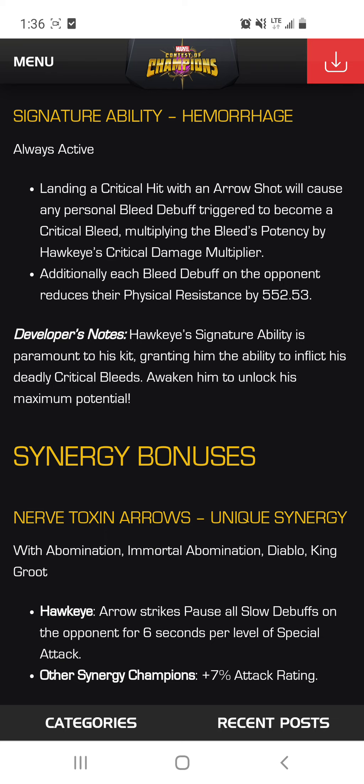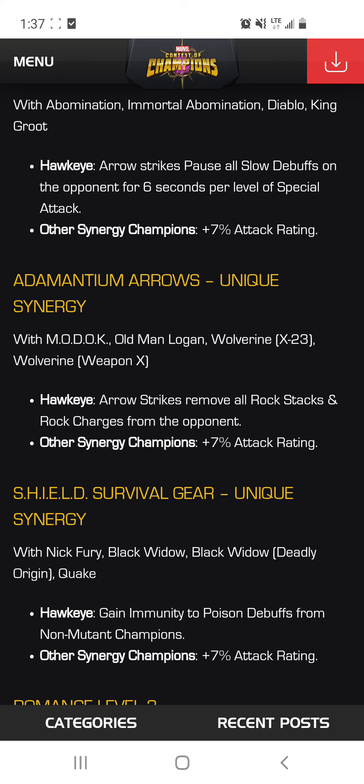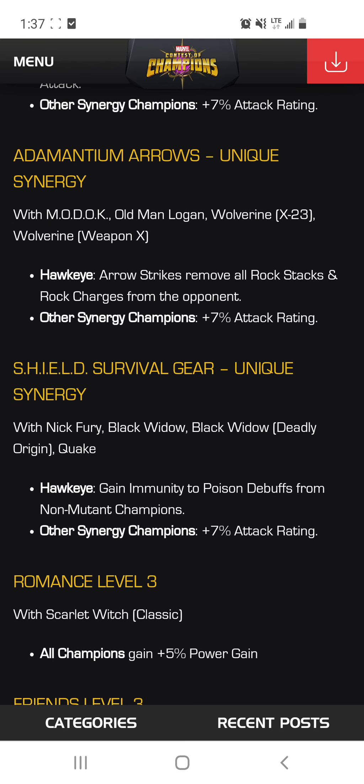He does have new synergy bonuses with Abomination, Mortal Abomination, Diablo, and King Groot, which allows him to pause slow debuffs. With M.O.D.O.K., Old Man Logan, and Wolverine, the Arrow Strike ability removes all rock stacks and rock charges from the opponent — really great if you're going up against Corvus or Thing. He also has synergy with Nick Fury, Black Widow, and Quake, which is also nice.